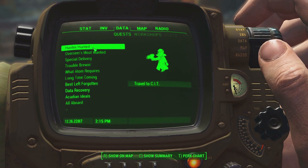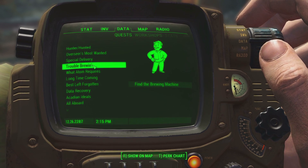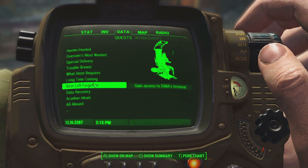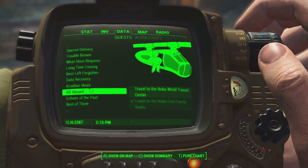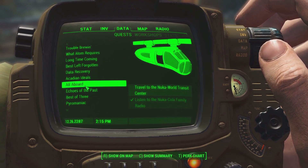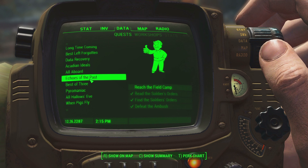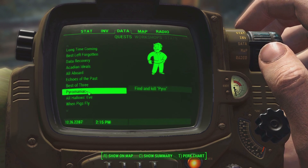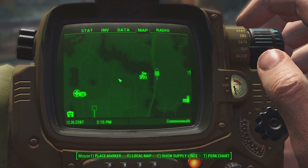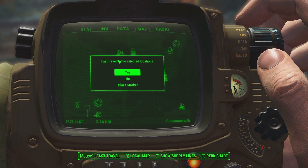Let's take a look at what we have. Hunter Hunted, Special Delivery truck, Jack Cabot — that'll be one to take care of. Trouble Brewing, take care of that. Eddie Winter there. Best of luck forgotten, data recovery, Acadian ideals — I really don't want to go back to Far Harbor yet. We still have the Nuka World Transit Center to get on to. Echoes of the Past — reach the field camp, that's what I want to do. And we also have Pyromaniac, which is to find and kill Pyro. I don't think we've even unlocked the Slog yet, so let's go there.